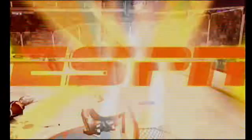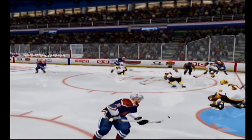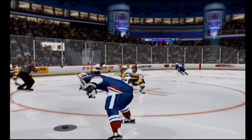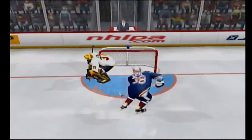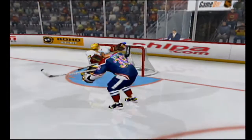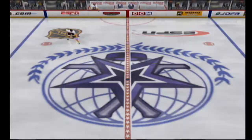He scores! Right out of the gate the visitors take a 1-0 lead. What a way to start the game and take this crowd out of it. On the replay you'll see he froze everybody with the fake shot, then feathered the one-time pass — execution at the end. The goaltender would just as soon walk out of the net and say tip my head, it's yours. How many things could have gone wrong for the goalie on that play? Everything did.